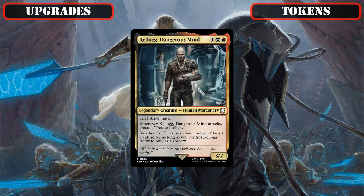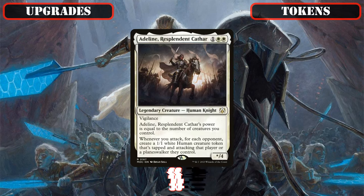And benching Kellogg Dangerous Mind, who would make a fun treasure-focused build-around but doesn't have the tools here to shine, so we'll be slotting in Adeline Resplendent Cathar in his place, who nets us three token bodies each turn and whose power scales alongside our board state so she can grow our board and take advantage of it to hit even harder.